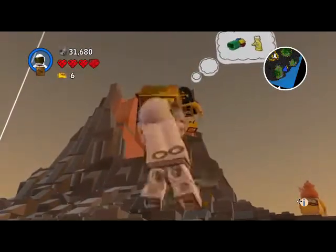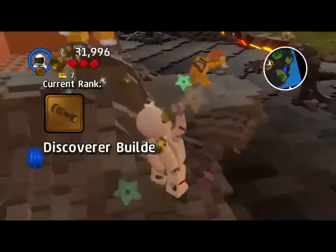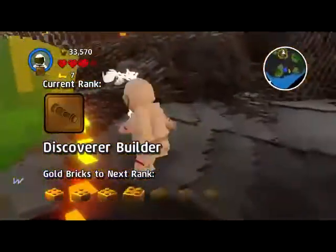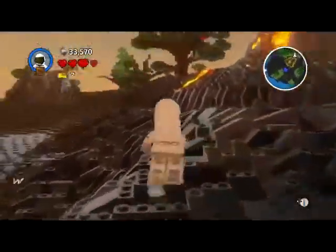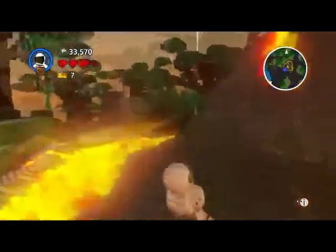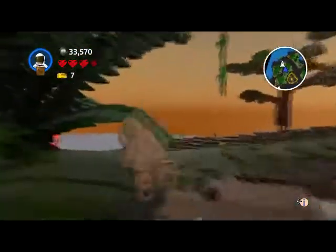I got that one too. This volcano looks dangerous. You might want to take this opportunity to get out of here. So now what I do is come back to my ship, bring these to it, and move on.